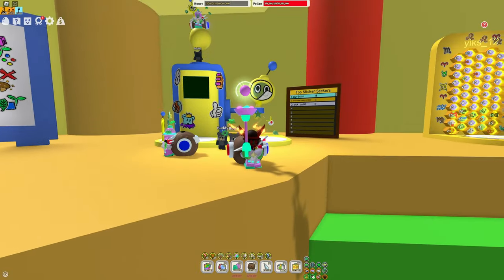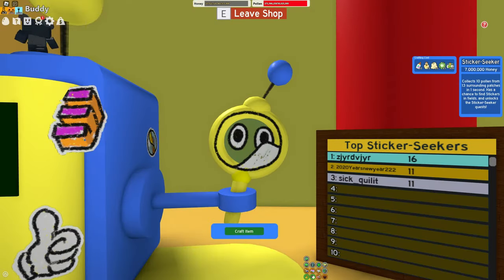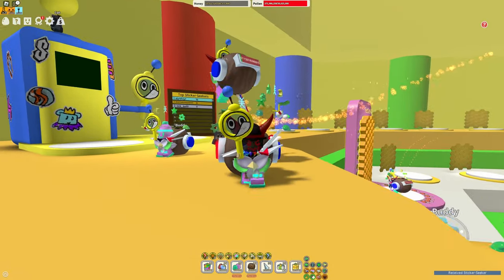The hardest part is just going to be making sure you have 10 microconverters. But since I'm in the test realm, it shouldn't be too bad. Let's craft it. Yes, there's the Sticker Seeker in our inventory, and we do have it equipped right now.